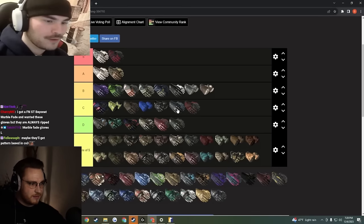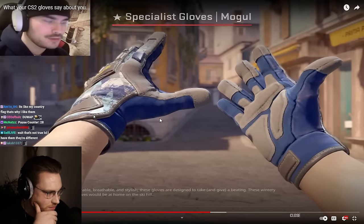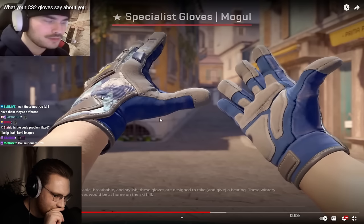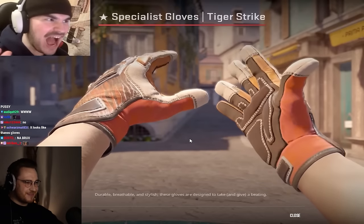The mogul gloves — yellow plus blue, complementary colors. These are sexy. You're just a generic white guy if you wear these. C tier.